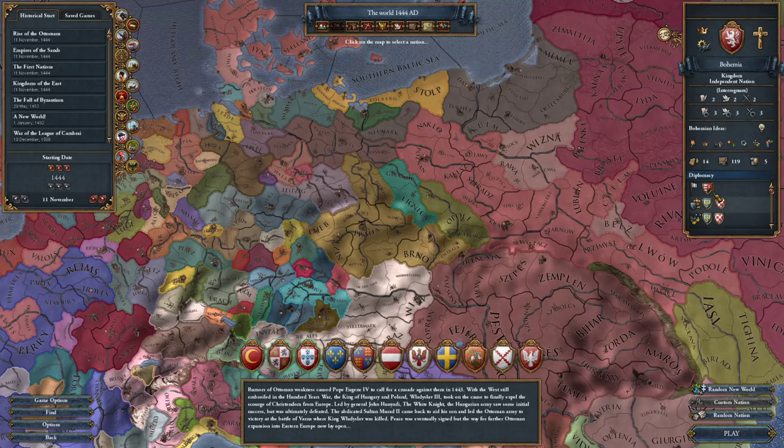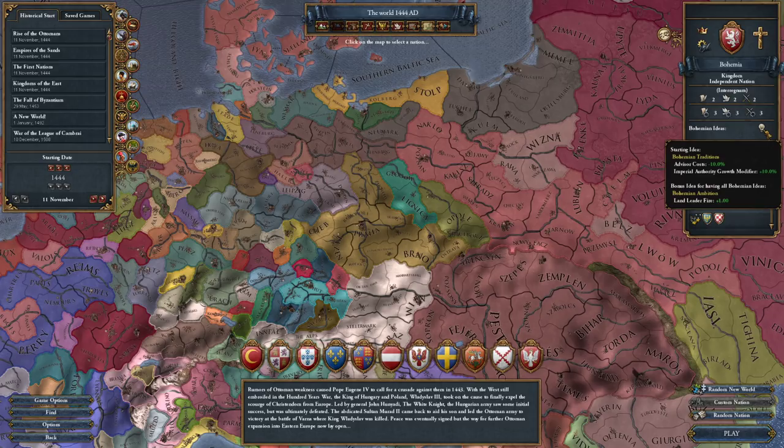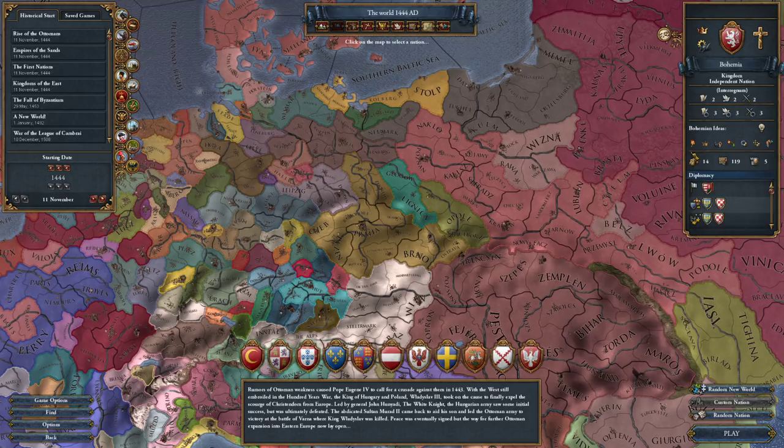We're in Bohemia. We have an interregnum - obviously we have no King at the start of 1444. I've never actually played Bohemia before, so this is going to be kind of interesting. Advisor cost minus 10%, Imperial authority growth modifier plus 10% - those are okay. The Imperial growth modifier is nice, but if you can't become Emperor, it doesn't help you that much.